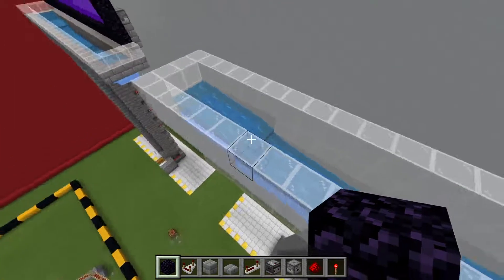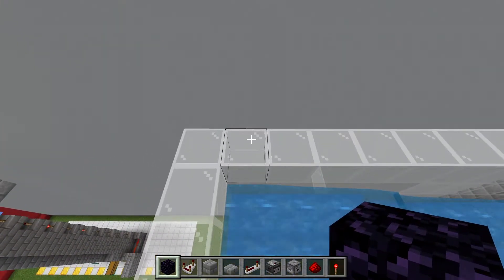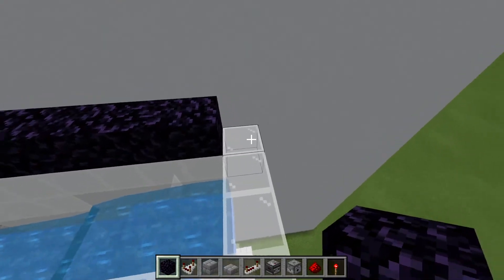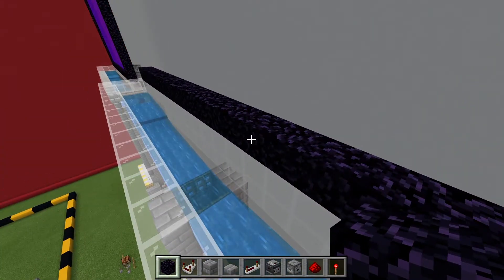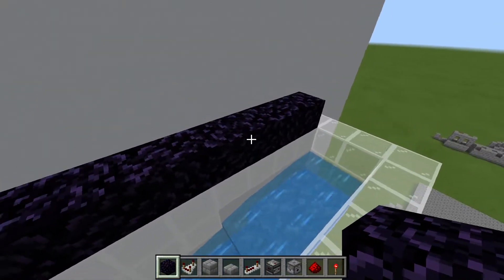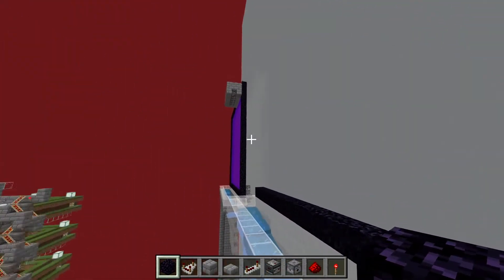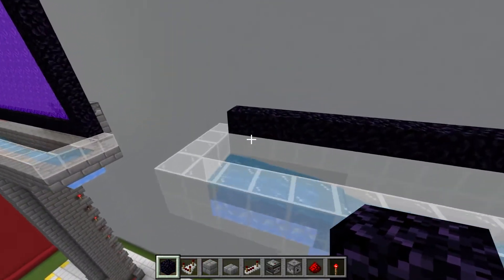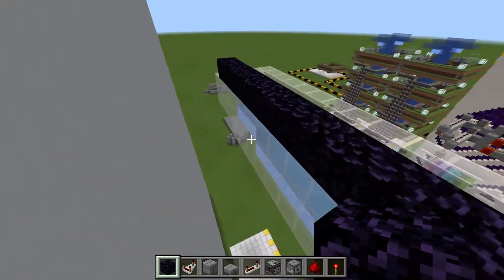On this we're going to place the portal, at least the bottom. I'm going to leave one block. A portal can only be 23 by 23 blocks — that's the maximum. The reason why we use such a big portal is to generate more zombie piglins. The smaller the portal, the smaller the chance of them spawning. That's why we make such a massive portal.